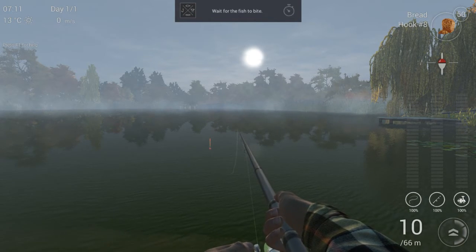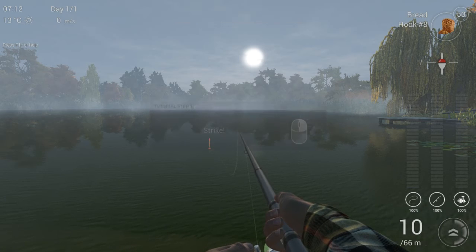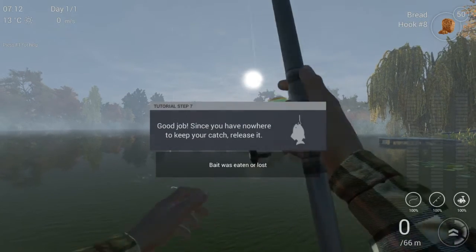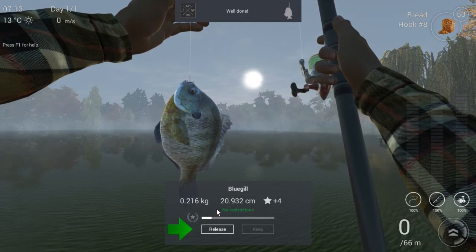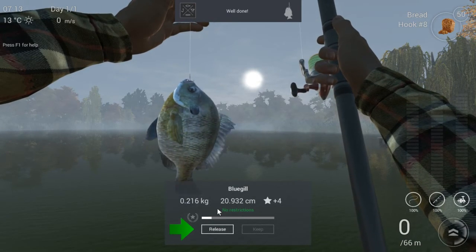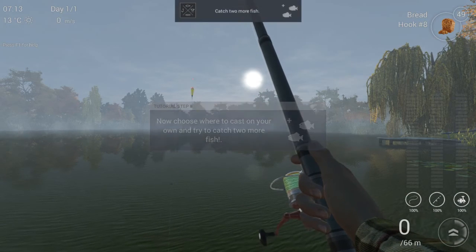As you can see, Fishing Planet is looking very nice for a fishing simulation game. We need to wait a little longer it says, and now we need to strike. We just got ourselves our first fish, which is a bluegill. But we have to release it because we don't have anything yet that can hold our fish. So now we need to do two more casts.